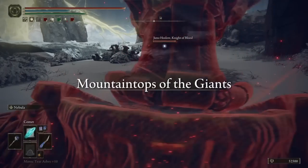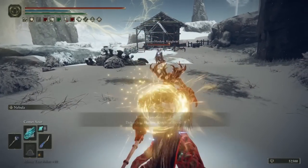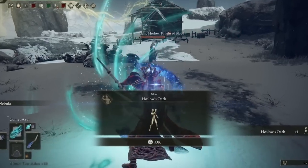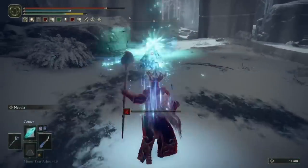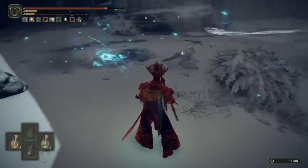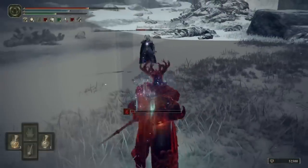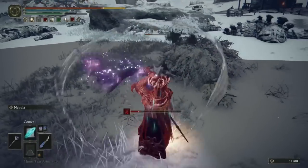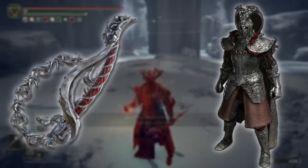This dude has got my favourite armour set in the game — I absolutely adore it. Also, don't engage him in combat immediately, because you'll receive his emote, Hoslo's Oath, but only if you don't instantly attack him. This is a damn hard fight. He whizzes around like nobody's business and his whip is awesome. As with all of these invasions, you can try them as many times as you need, and when he dies you will get his Petal Whip and also his full armour set.